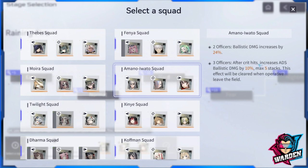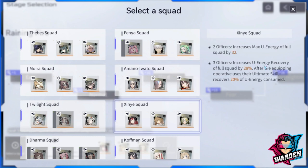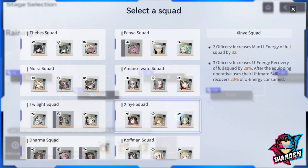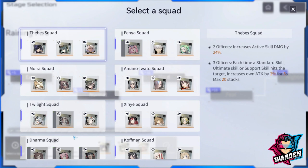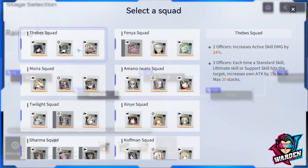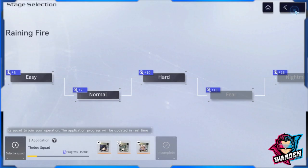This one is for ballistics damage — also a very good one. Ballistics damage is the damage of your gun of any type. There are two types — I'll explain later. Ballistics damage is the damage of your gun without elemental damage. This one is for ultimate energy recovery. Overall, Dharma, Thieves, Amano, Iwatsu, and Sinia Squad are good picks, so select what you want to use.